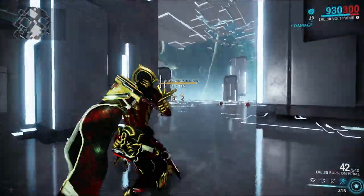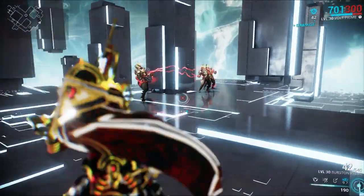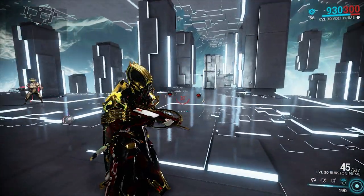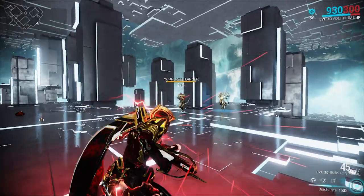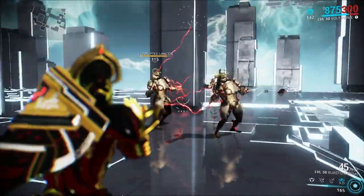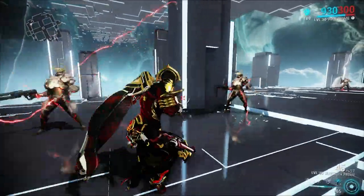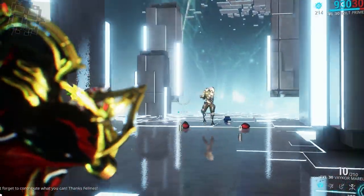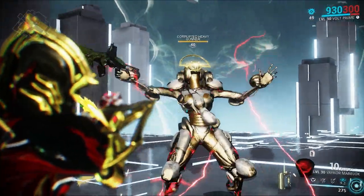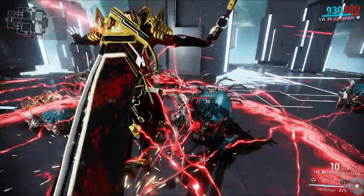Moving on to Volt's ultimate, Discharge — formerly known as Overload. You guys know how Vauban works with his Teslas? Well, this is similar actually, surprisingly. When you activate Discharge, it sends out a wave from Volt, and it goes much faster — almost instantaneous compared to the original. That was my problem with the old version: it took a long time for the electricity to spread out. Now it's almost instantaneous, and any enemies caught in it are turned into Tesla coils — basically Tesla balls. They'll zap anything nearby within range, including other enemies affected by Discharge. It can create this huge cluster of enemies just electrocuting each other, which over time can deal quite a bit of damage.